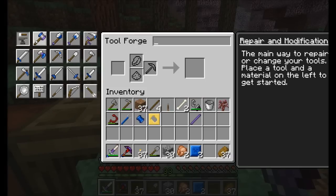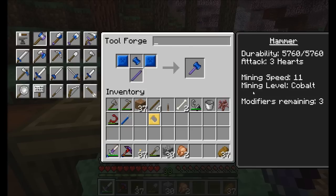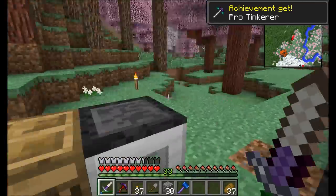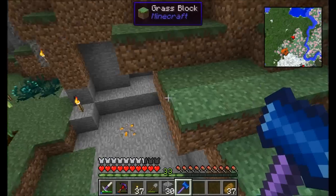Cobalt I'm using because it's the fastest mining speed. Obsidian tough rod — mining speed 11, mining level cobalt, three modifiers remaining. We're going to call it the Dire Hammer. Achievement get: Pro Tinkerer. That's right, I'm a pro tinkerer. Let's go downstairs and see what this bad boy can do.